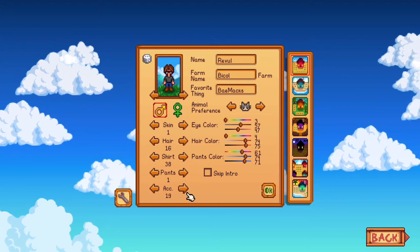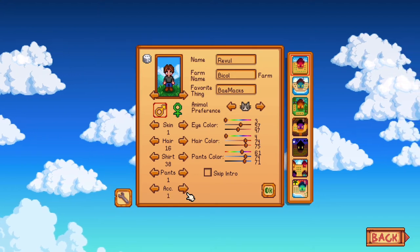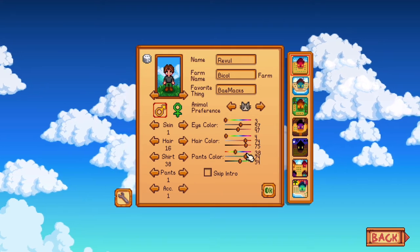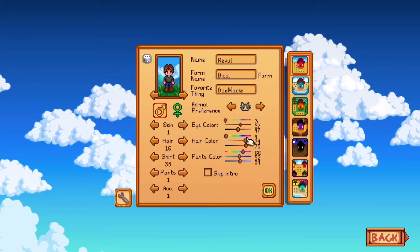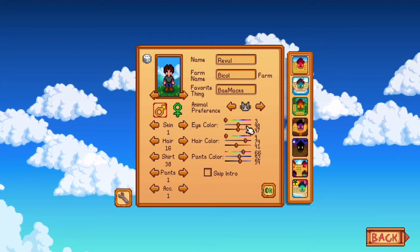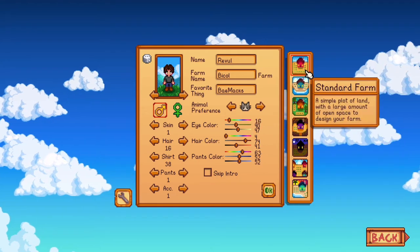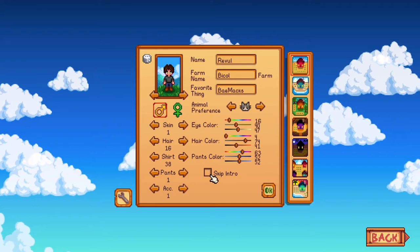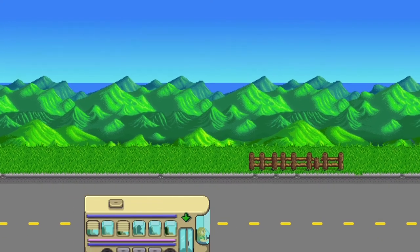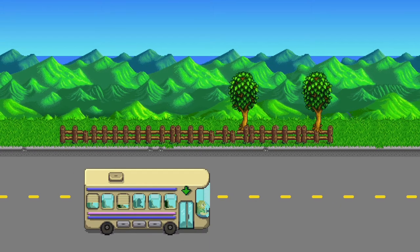If you guys have not played Stardew Valley before, this is the nice intro screen. It's become so much bigger and more customizable over the years. You can see on the right-hand side all the types of farms available to players. But for this let's play, we're gonna keep it with the standard farm so we can build it the way we want and have the room.